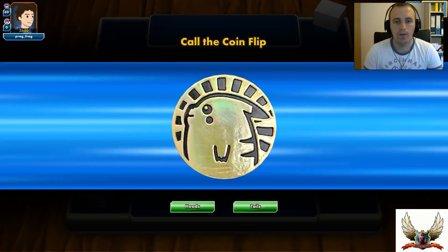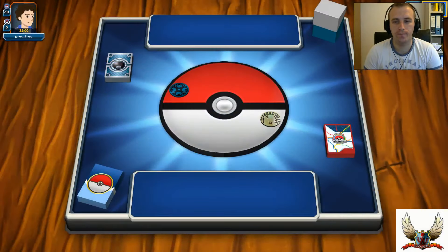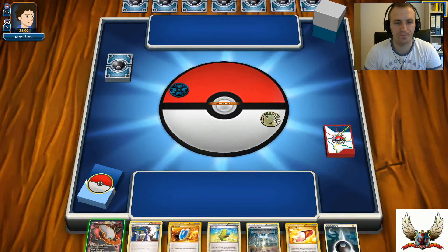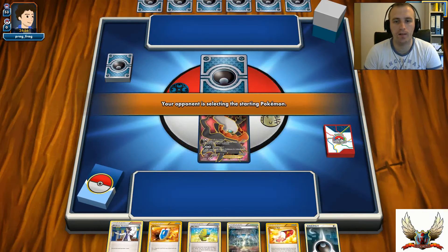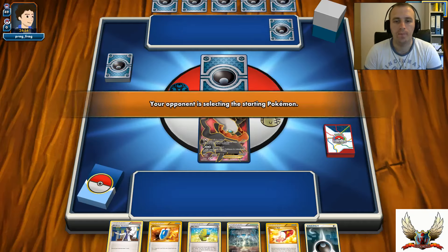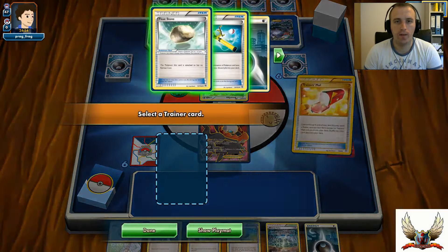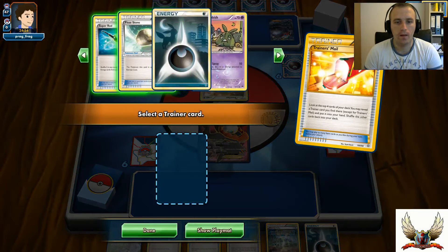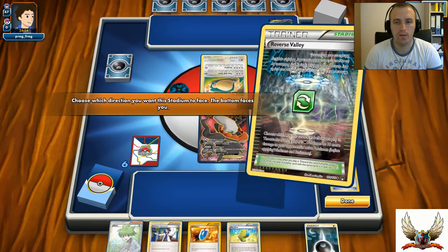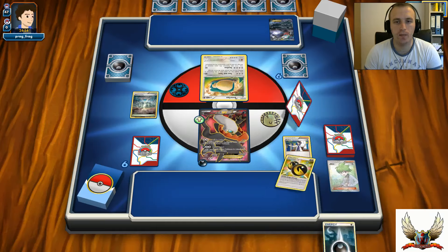Let's move to game number two. I won the coin flip and I'm going to start first. Opening hand: Darkrai, and there's a Max Elixir. I hope I can hit something like Trainer's Mail for Ultra Ball to set up. I also have a Reverse Valley. Trainer's Mail - it's a Float Stone. I'll discard the Energy attachment and Reverse Valley and go with Professor Sycamore. It's always bad to discard Max Elixir without playing it.